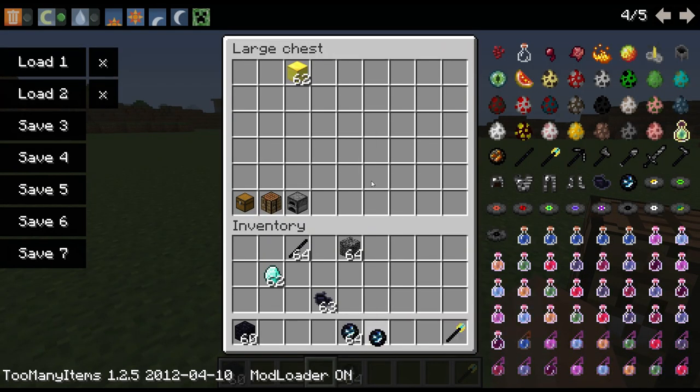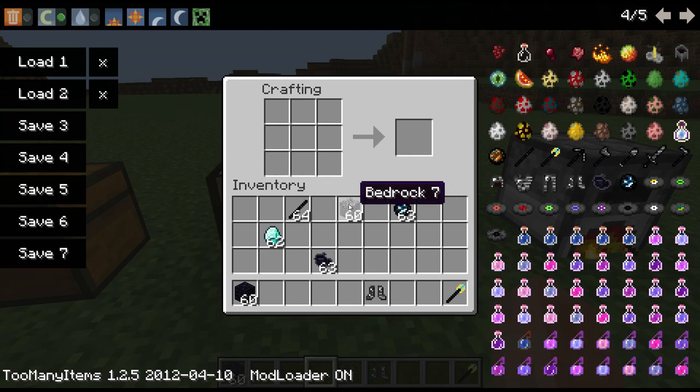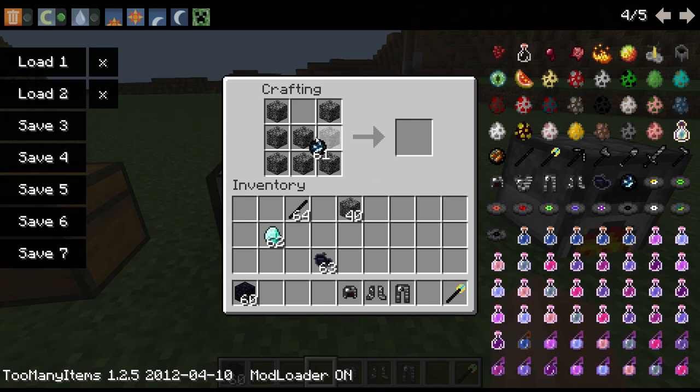I'll take my armor shards out here. You build armor with the standard formation, except with an armor shard. It does matter where you place the armor shard — if you just place it anywhere, it's not going to work. And you get your bedrock boots, bedrock helmet, bedrock leggings, and last but not least, bedrock chestplate.